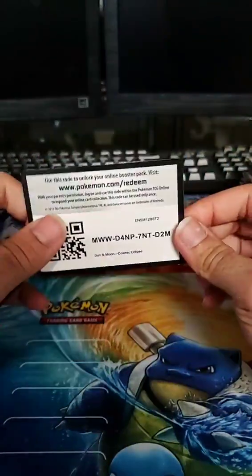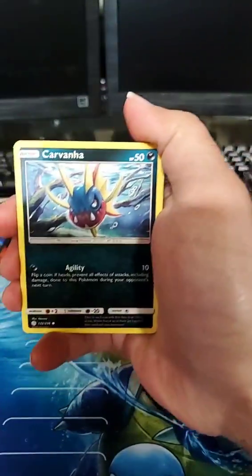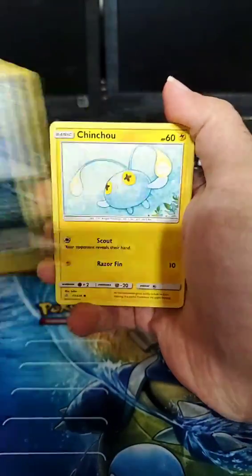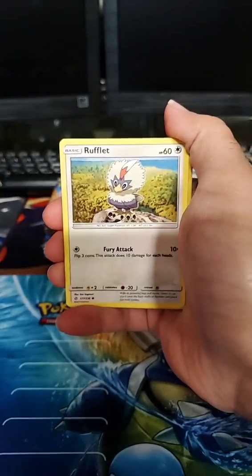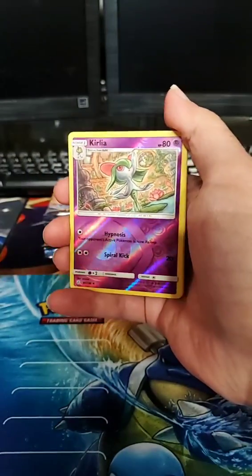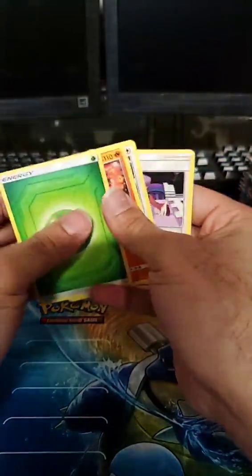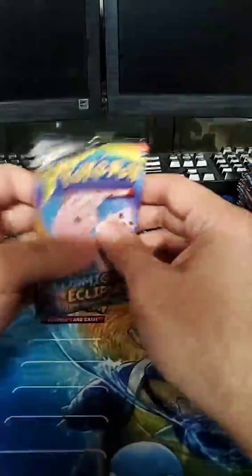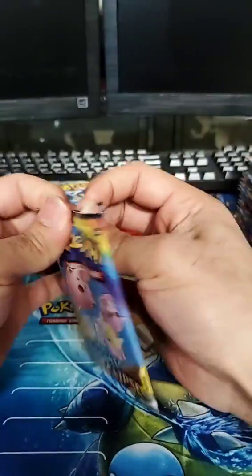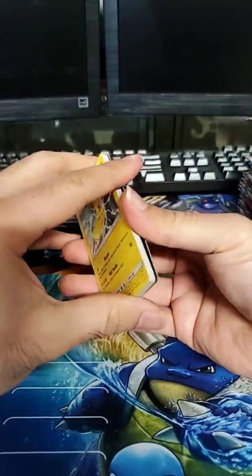Sixth pack: Crabrawler, Carvanha, Chinchu, Azurill, Rowlet, reverse is a Kirlia, and Whimsicott. It's turning into a very dry run at the beginning, which is usually a good sign — when it's dry at the start there's usually something crazy at the end. Definitely staying positive when opening up packs!